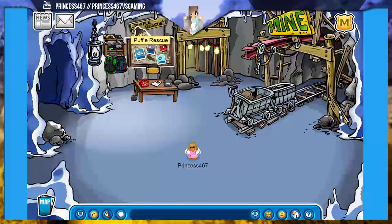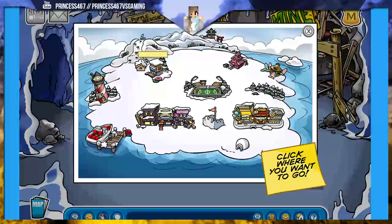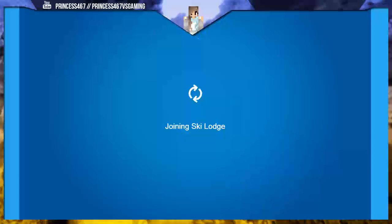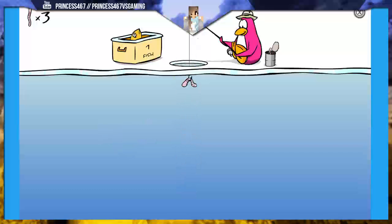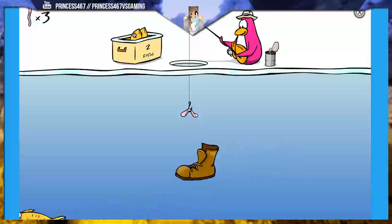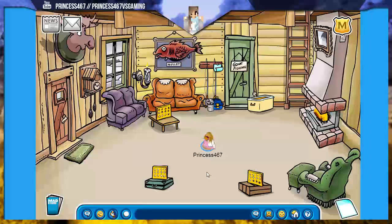Lastly, Puffle Rescue is a good way to help make money in the mine. Over here is Puffle Rescue and you can click yes to play. Next is fishing — now I'm going to show you how to go over to fishing. You click on the map and go over here to Ski Village, then go next to the tourist to this little place and click where it says 'Go Fishing.' You just use your mouse to go up and down. As you can see, you can earn more than 300 coins in ice fishing on Club Penguin Rewritten.